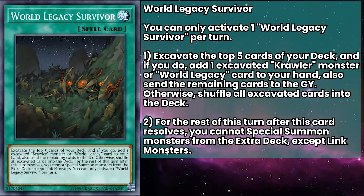First, we have World Legacy Survivor, a normal spell that depicts the one surviving crawler after their battle with the World Chalice crew. It excavates the top five cards of your deck and, if you do, adds any excavated crawler monster or World Legacy card to your hand, sending the remaining cards to the grave. If you can't find one, you just shuffle those cards back. For the rest of the turn after this card resolves, you can't special summon monsters from the extra deck except Link monsters — which, given how flexible Link monsters are, is hardly a restriction. It's a great way to get your support cards or crawlers while filling up your grave.